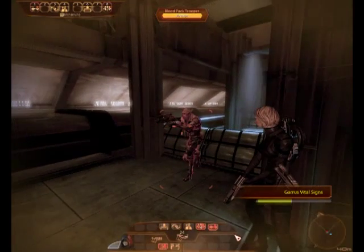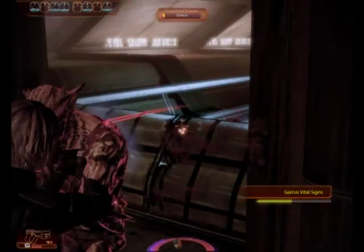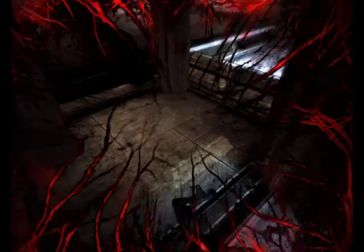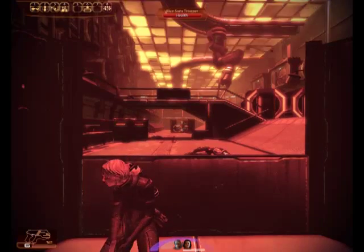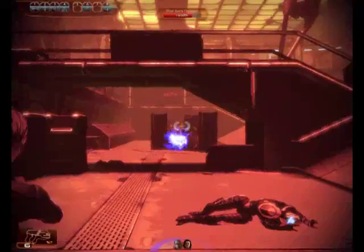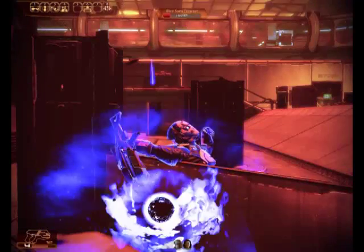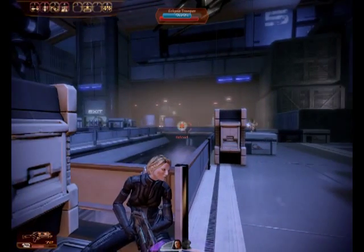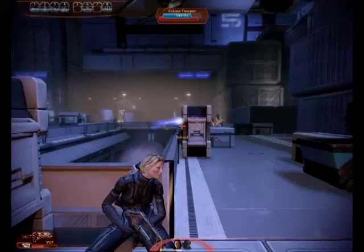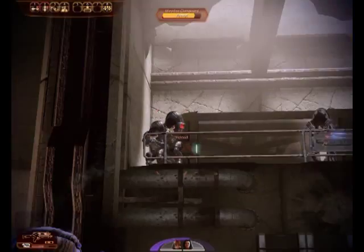In choosing your vantage point, you definitely want to stay back far enough that you're not likely to get flanked or charged — you don't want the quarterback to get sacked. But if you're back too far, that can make it hard to keep track of the battle. Warp and Singularity can also be dodged if mobs use cover effectively. It takes a little time for them to travel across the battlefield, and if you're too far back that gives the enemy enough time to see them coming and dodge. On higher difficulties — especially insanity — enemy AI is remarkably not stupid and they dodge your skills a lot more often than you'd like.